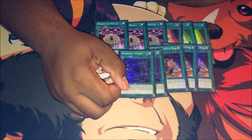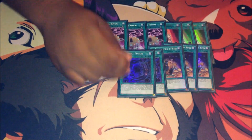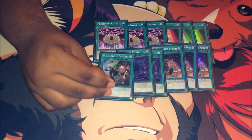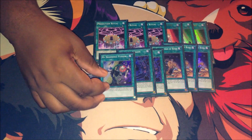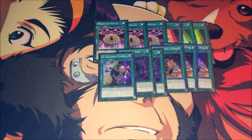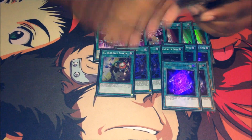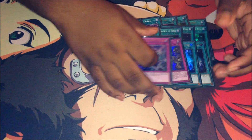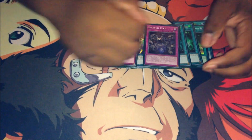Next, triple Pre-Preparation of Rites — really good card, you need to see your Prediction Princess stuff otherwise the deck just doesn't work. Double Shadoll Fusion — I have my third copy here but no room currently, so if you want you can go ahead and slap another fusion in. I also play El Shaddoll Fusion for reactive purposes — if they try to nuke my field I can just go El Shaddoll Fusion and bring out something else. Continuing on: two Elfs, two Secrets, two Knowledge, one Terraforming.